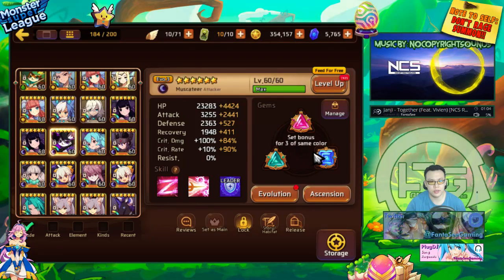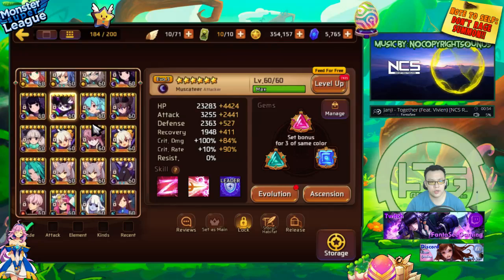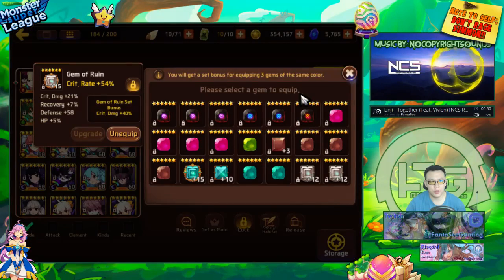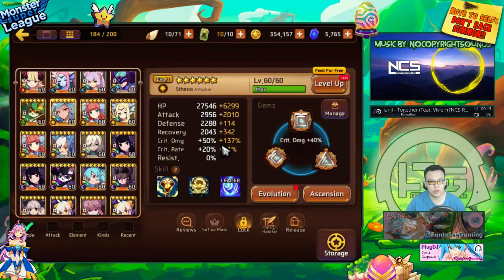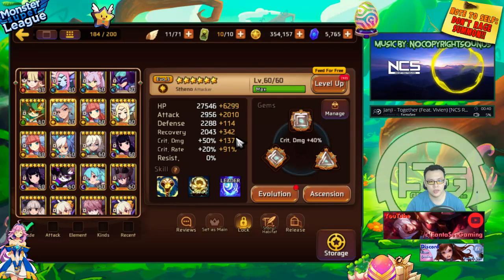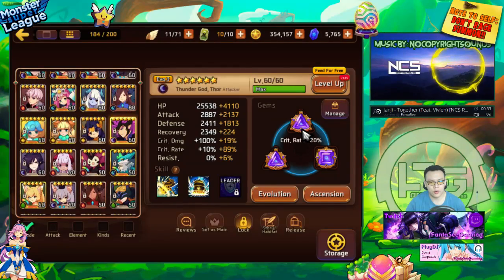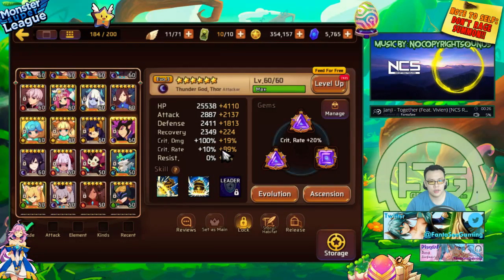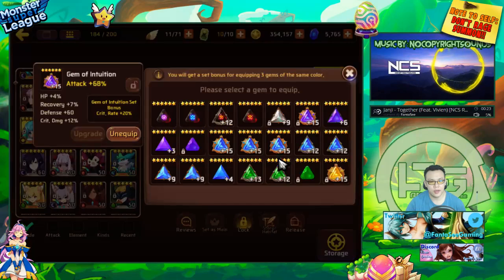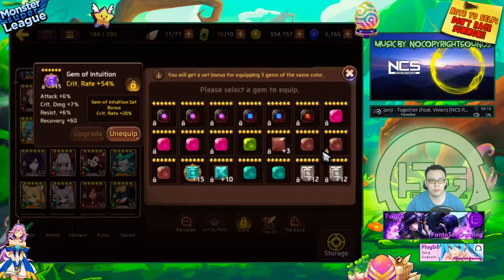My Gotito also has 100% crit rate. In order to push 100% I had to use a broken set — attack, crit damage, and crit rate. It's actually pretty decent. My Light Medusa is on a ruin set, 100% crit rate as well with crit rate, attack, and crit damage. She has really high crit damage and a decent amount of attack. My Dark Thor is on defense, attack, and crit rate — near 100%, 99% — and focuses on defensive stats as well as attack stats, mostly on crit rate.